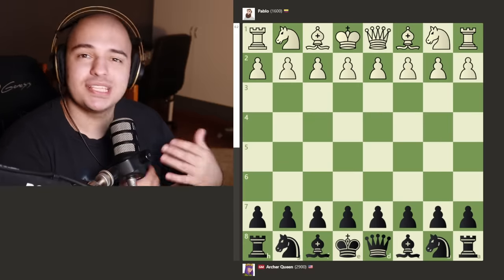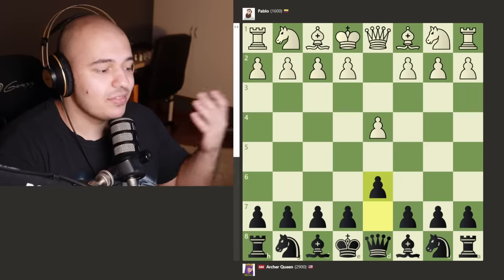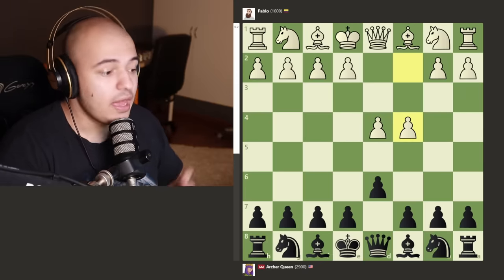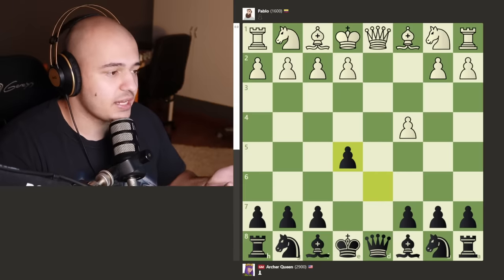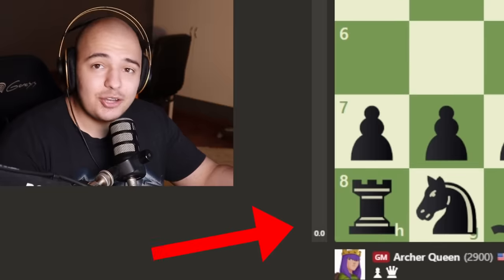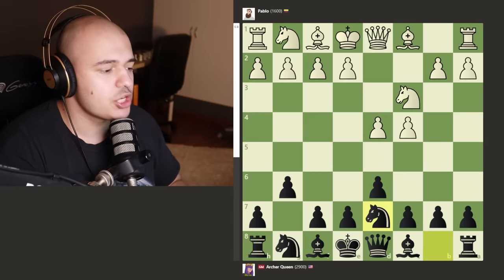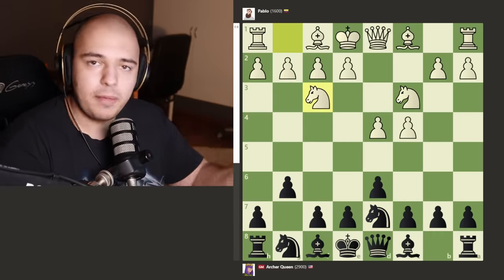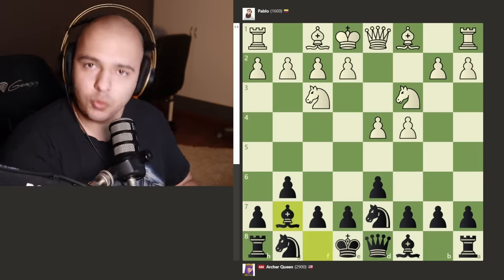First game we got Pablo who is 1,600 — pretty solid bot. In this game you will see that the opening doesn't really matter. We get d4, d6, and now c4. I thought we were gonna see the Rat Defense which is e5, and after takes, takes, queen takes, king takes, the engine says it's zero — but please don't play the Rat Defense, you're gonna hate yourself. We don't really get the Rat but we get something similar. Archer Queen tries to fianchetto the bishops and Pablo is seemingly way better out of this opening.